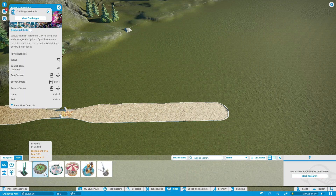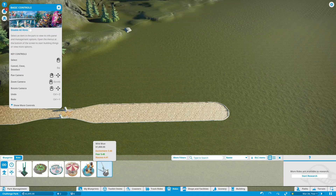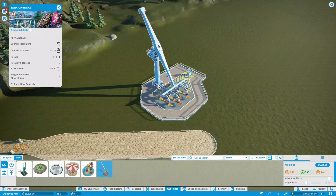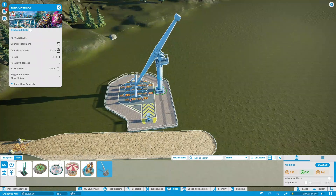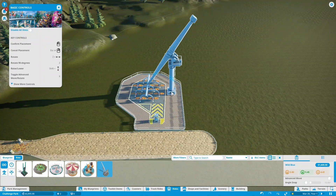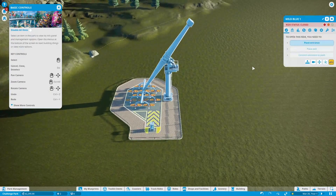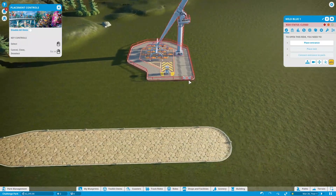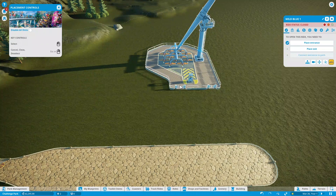Going into our rides we only have a few options. We'll pick something with decent stats — it'll either be the insanity ride or this wild blue ride. We'll go with this one because it's a little cheaper. We can rotate it, get it lined up with our path, and place it down. Now we get to place the entrance and exit, so we'll put the entrance there and the exit on the other side.